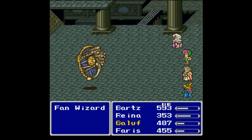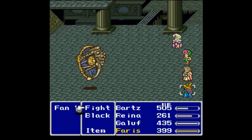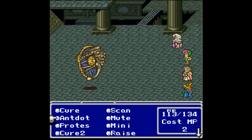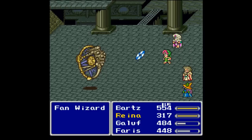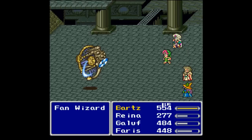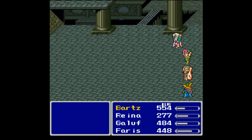Why do I keep forgetting I have the Healing Rod on Galuf? That negated my first strike since Galuf healed the enemy. There's also Arrow, who doesn't do very much at all. That enemy is actually a face and a torso — you can see the face clearly, and if you look carefully above the two eyes there's another face up there. Very interesting looking enemy, the Fan Wizard, but it goes down.